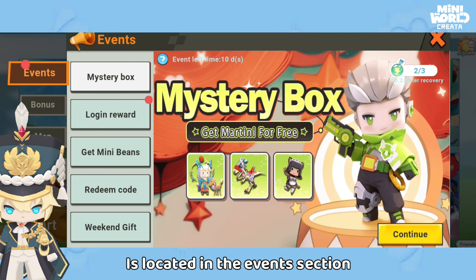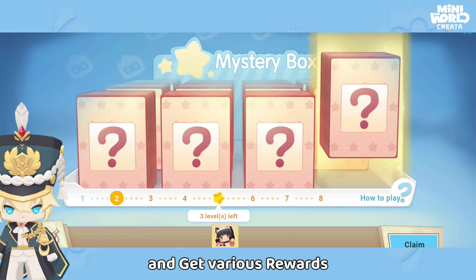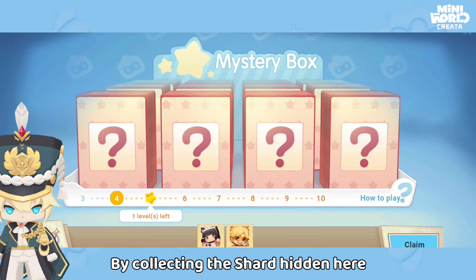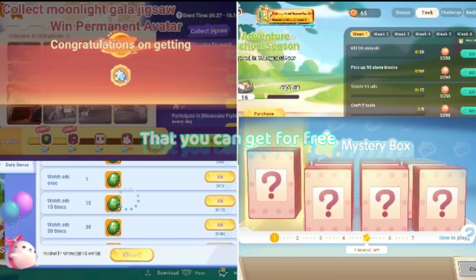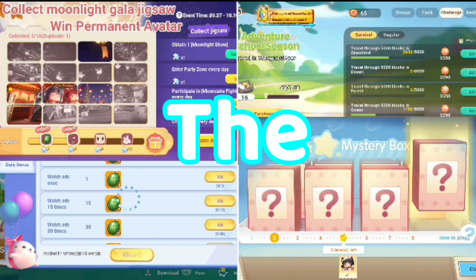The Eden Permanent Mystery Box is located in the events section. You can play the mystery box for free and get various rewards. You can even get free skins by collecting the shards hidden here, but this is limited to three times per day. Play now and get all these rewards for free.